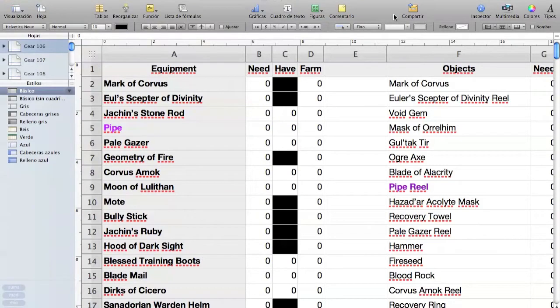Hello everyone, Griffin here. Today we're going to do something different — I'm going to show you what I do to plan my farming, and by farming I mean the objects, fragments, etc. Since I started playing in September 2015, I started doing this spreadsheet. I did it in Numbers because I have a Mac, but I can share it with you in Excel. The link to the Google Drive will be in the description.